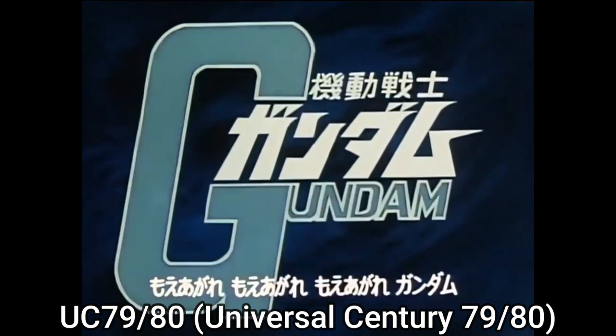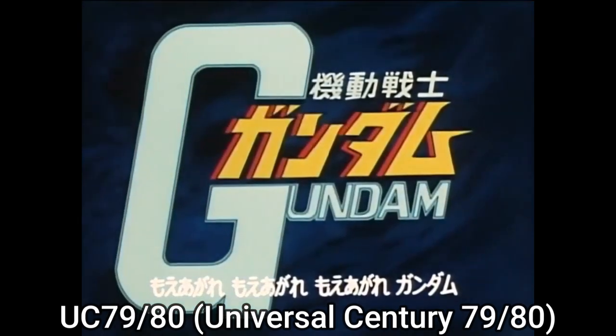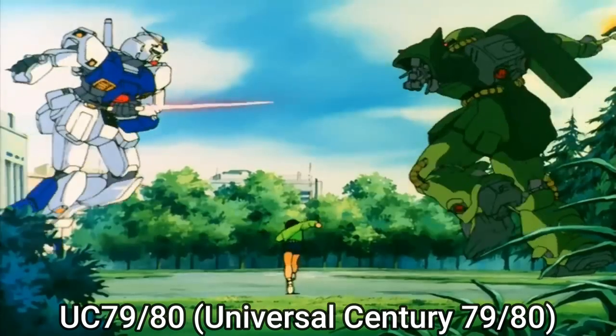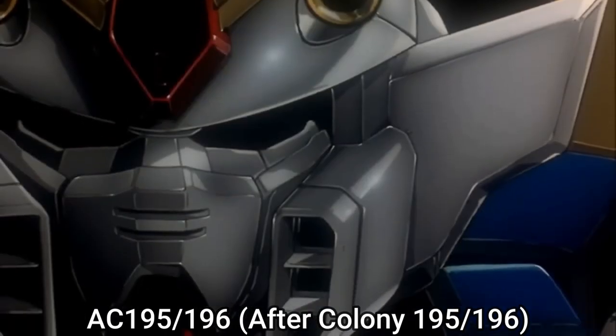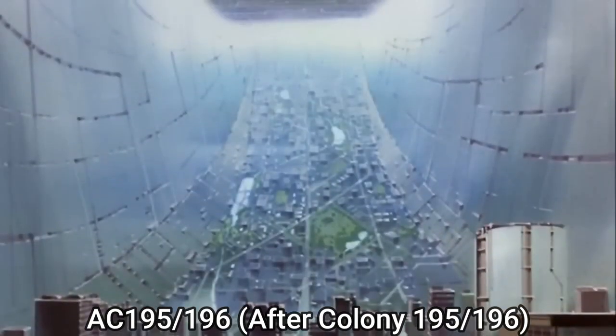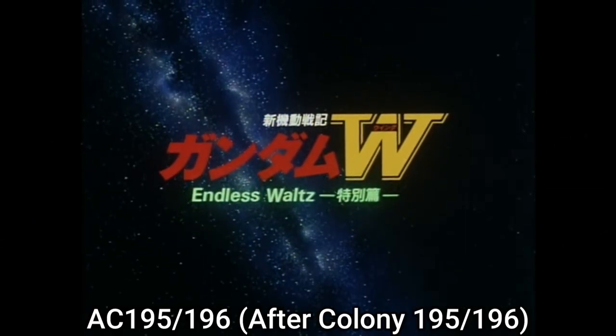UC79 and UC80 are dates for Universal Century 79 and 80 from the early Gundam installments, such as Mobile Suit Gundam, Gundam 8th MS Team, War in the Pocket, and Gundam MS Igloo. AC195 and AC196 are dates for After Colony 195 and 196 from Gundam Wing and Gundam Wing Endless Waltz.